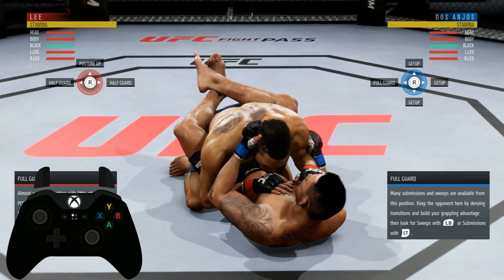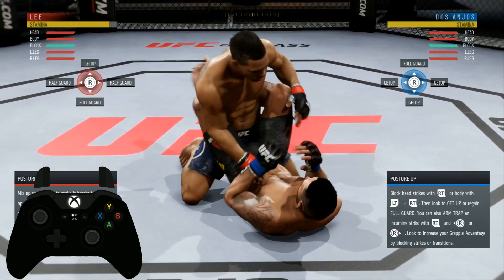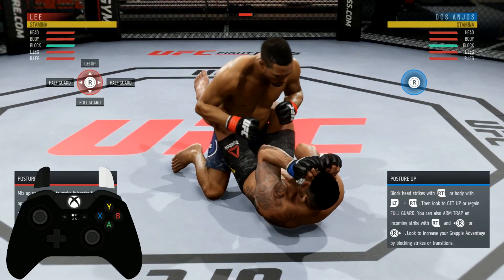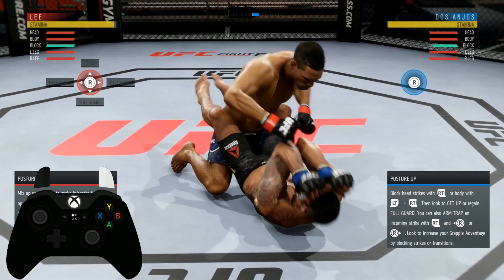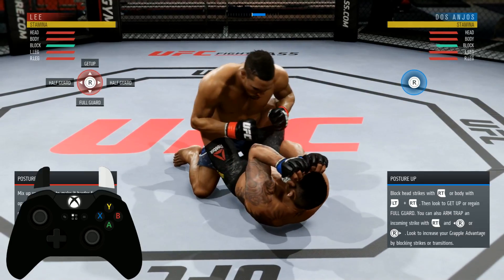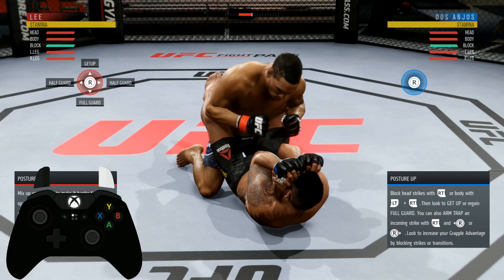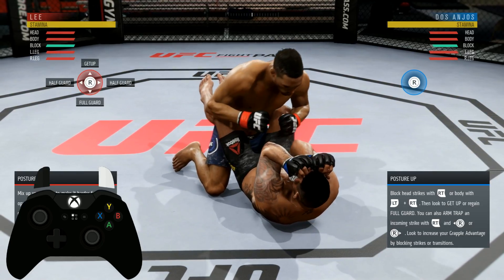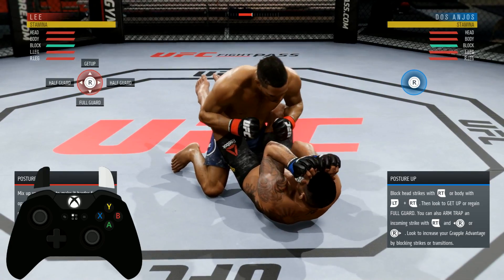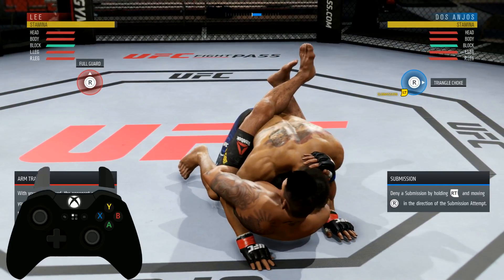Now we're back. This next one is going to be from posture up. You want to pay attention to your own character, not the enemy. This is your left side, this is your right side. If you hold RT, you'll see on the prompt on the right side — the blue side — that orange icon pop up.